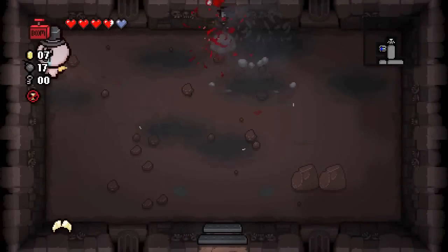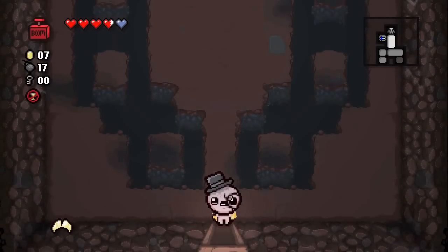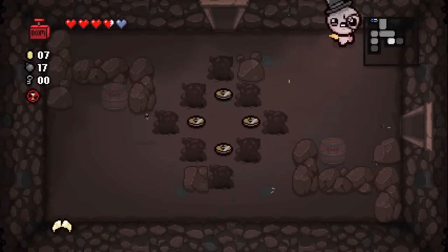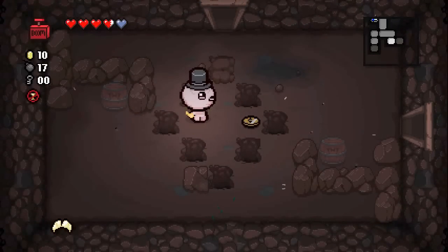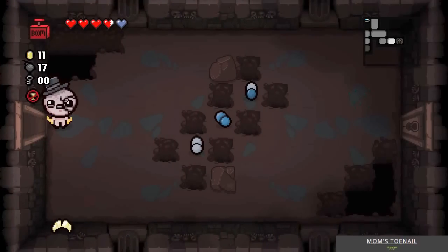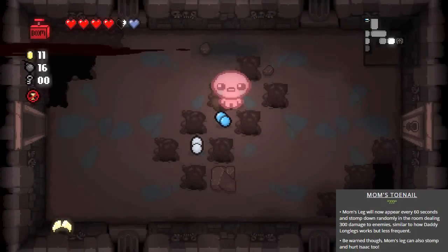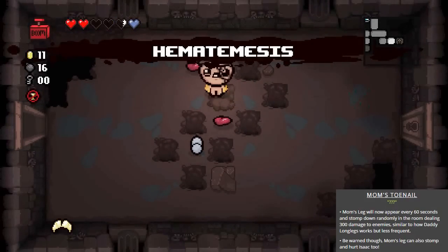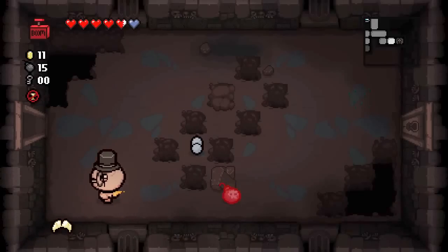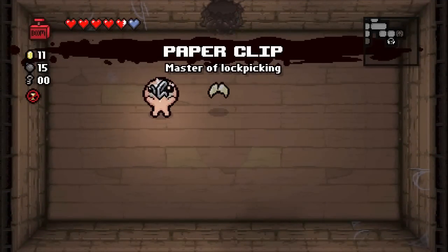There are a few items you can get in a Dr. Fetus playthrough that will pretty much enhance your bombs in a really dramatic way, but we're not very likely to get them in this challenge considering there are no treasure rooms. So that's what Mom's Toenail does — every so often, mom is just going to stomp you or an enemy out of nowhere, and it hurts a lot. Also that's what the Remote Detonator can do for you.